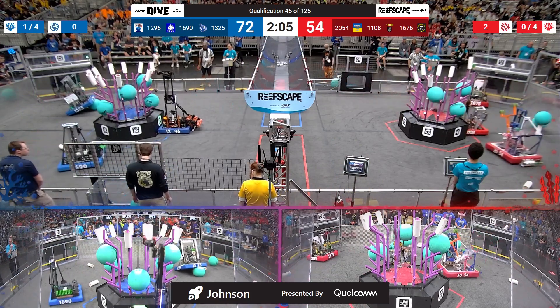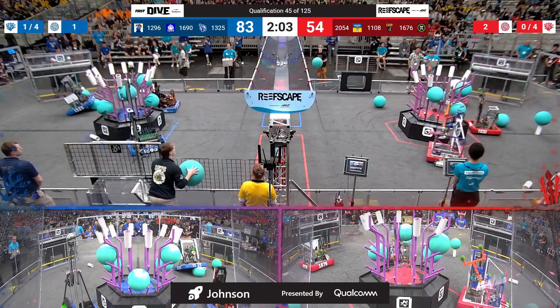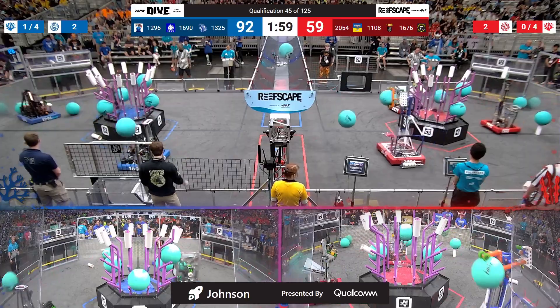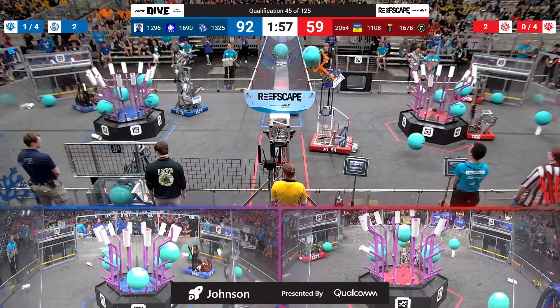Inverse Paradox, though, they very quickly find themselves a little bit stuck on some algae over on the Blue side of the field. Their alliance partner, Full Metal Jackets, gets them back on their feet.